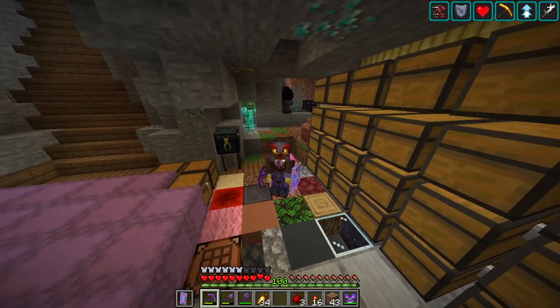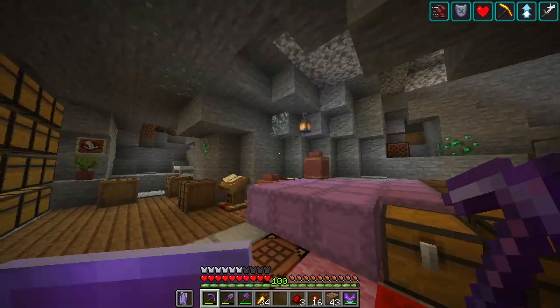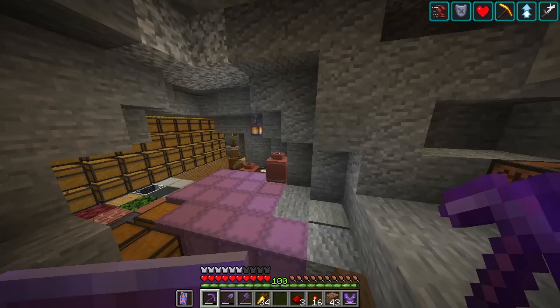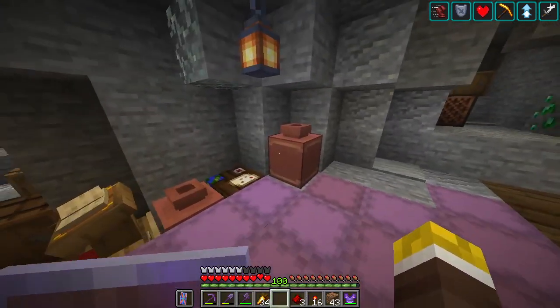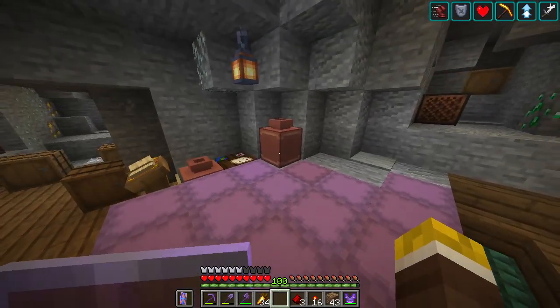Hey guys, this is Breivort, and today the first release candidate for 1.20.4 has been released. This has been released one day after 1.20.3 to fix a critical issue where decorated pots could delete items when storing them and reloading the world.